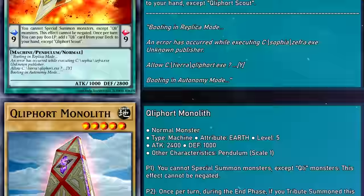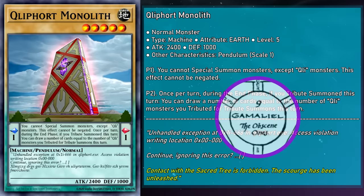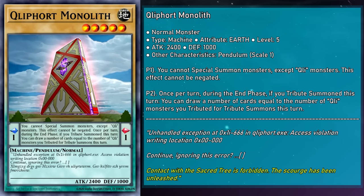One of the strengths of Scout lies in the fact that the search is a soft once per turn. So whether you bounce it back to your hand or use Wavering Eyes to cycle into another copy, you're going to be able to filter through your deck for just the right card. Cliffort Monolith is a level 5 normal Pendulum monster with 2,400 attack and 1,000 defense and a scale of 1. This monster represents Gamaliel, the Cliffoth of obscene acts of creation that do not enrich the spirit.